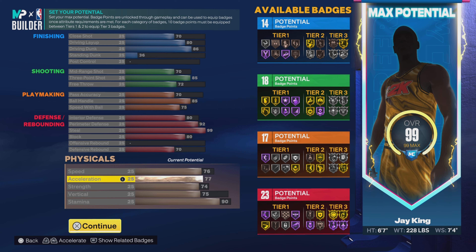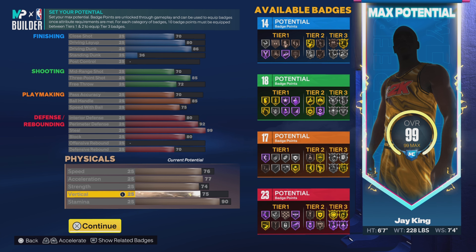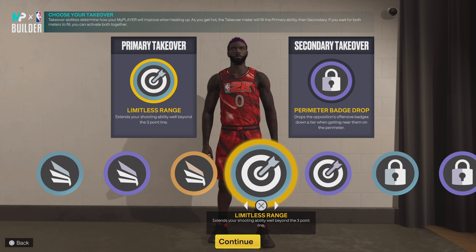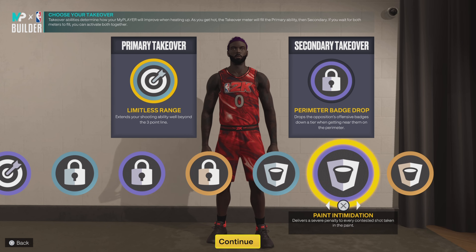Going down to physical: 76 on the speed, 77 on the acceleration, 74 on the strength — which gives you bronze bully — 75 on the vertical, and 90 on the stamina. As far as takes, you get slashing takes, sharp takes, lock takes, and even rim takes. That's right — you get rim takes as a shooting guard.